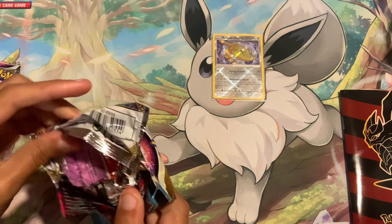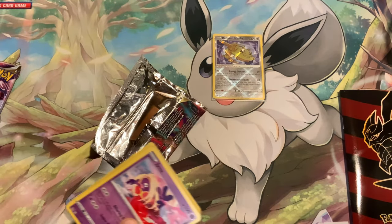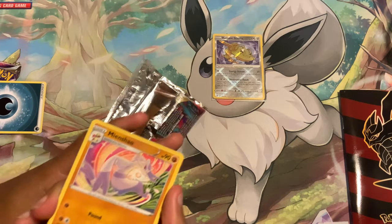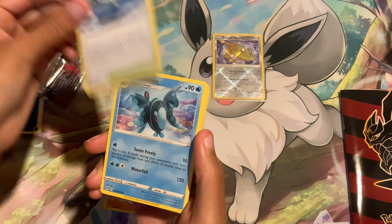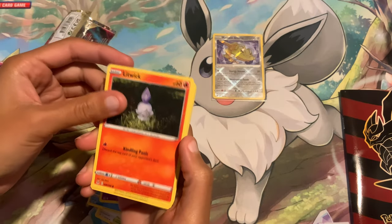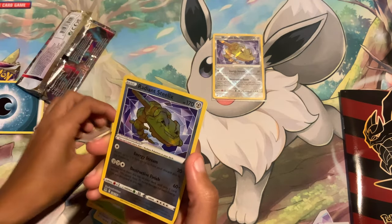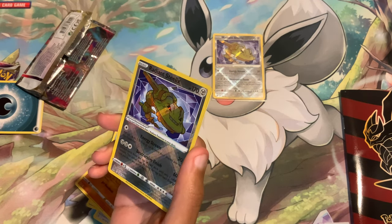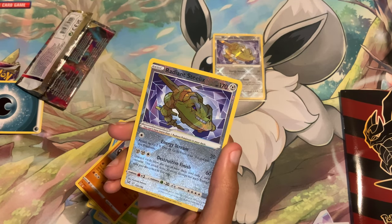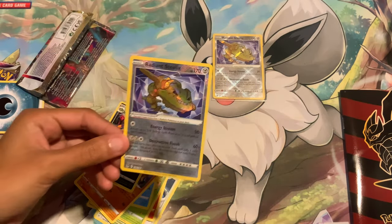We have got to get a full art before we end this, or this Elite Trainer Box was definitely a dud. Minccino, Lake Acuity again, Lumineon, Jynx again, Litwick, Oddish, Luvdisc again, Phanpy again. Oh my gosh — no way! Two in one video! And on the end, Ariados.